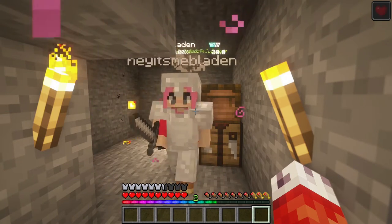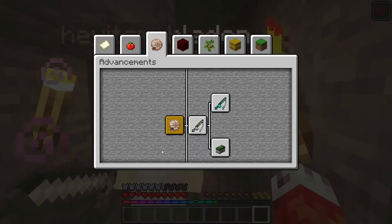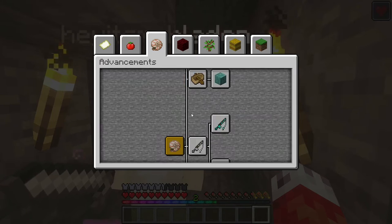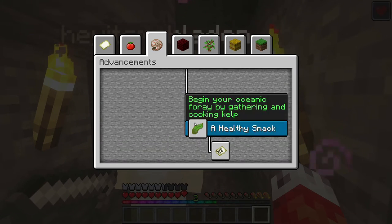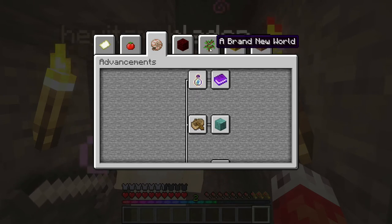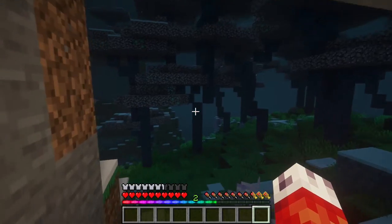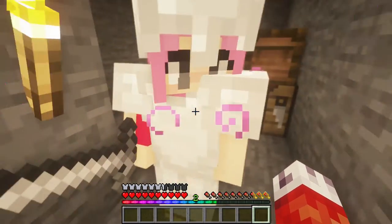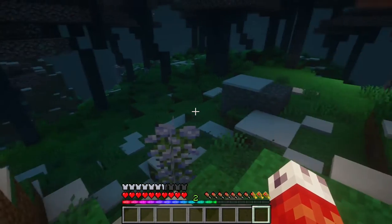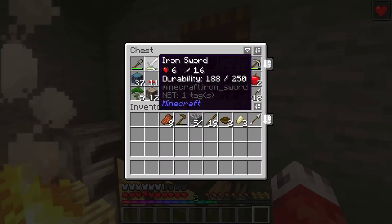If you hit L now to open your advancements, there's a new tab called 'Into the Deep' - it looks like a shell. There's a whole bunch of advancements to do with fishing and deep sea exploration, which I know you enjoy. A couple other tweaks to XP and things on the server, but most of it shouldn't be too noticeable.